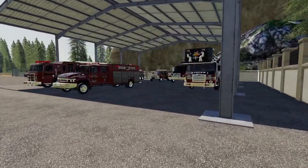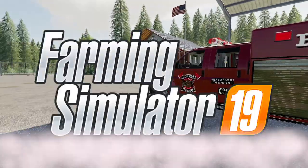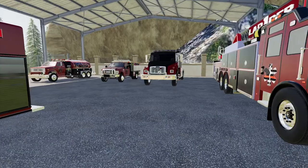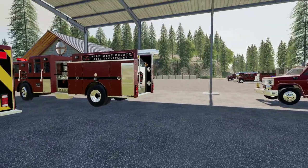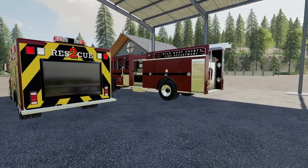Welcome back people - in this video we're in Farming Simulator 19 and today we are going to be working at the fire station. And by that I mean we're actually going to be working here. We aren't just building the structures, we aren't just transporting vehicles - we are going to do some actual physical calls.